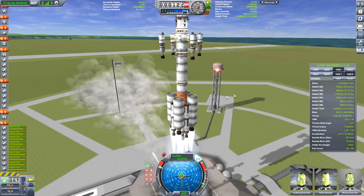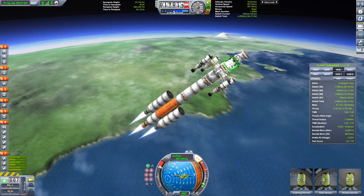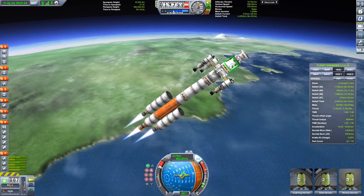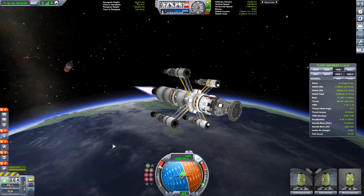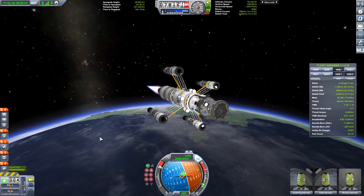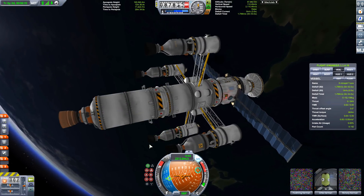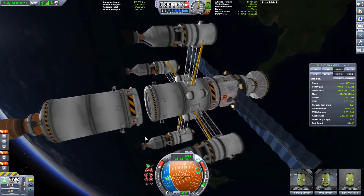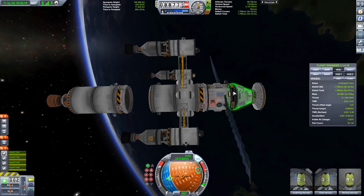This build here is the actual transfer stage — also the part that returns the Kerbals back safely. As you can see at the top there are no aerodynamics, there's no fairing shell for the payload or anything like that. That's because aerodynamics didn't work the same way. There's no way your rocket could flip out — you could actually turn it to 90 degrees and it would not flip because of how aerodynamics worked in version 0.21.